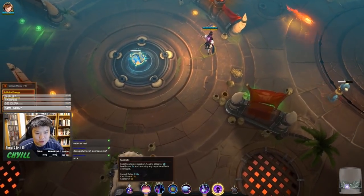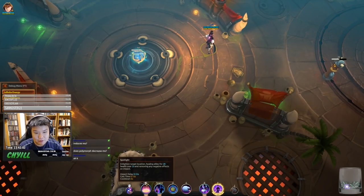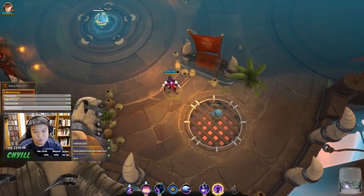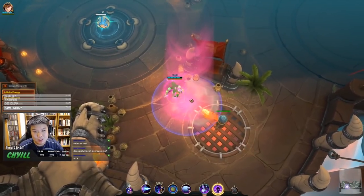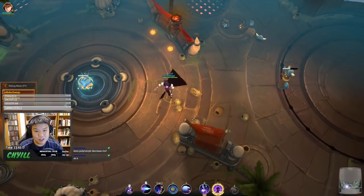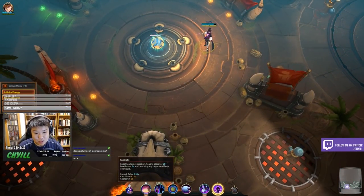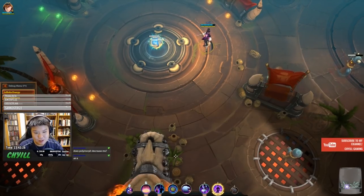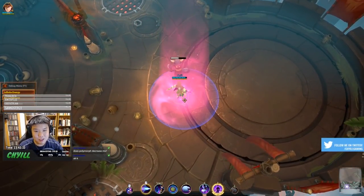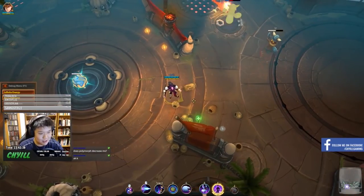His Shift Right Click is Spotlight — enlightens a target location, healing allies for 28 health over 2 seconds and removing any negative effects on impact. The debuff removal only triggers on the initial impact, not from standing in it. It's good for when melee enemies are on you — the initial impact knocks them back a bit while you get some healing.